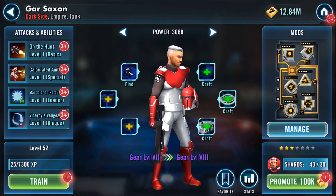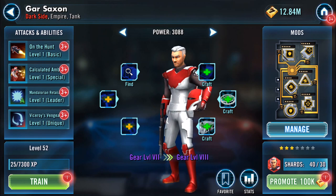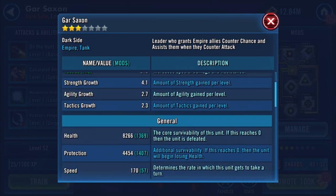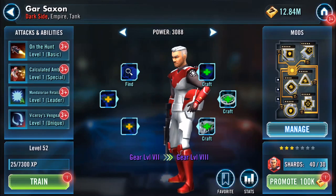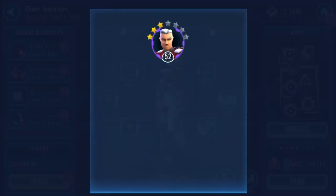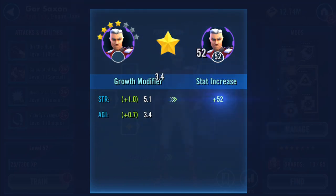Gar Saxon — I've popped some mods on him. I've recorded tier four activating and leveling so far. His speed is 170, protection is 4454. I don't have all the gear, but I can promote him to four star, so he's super powered.